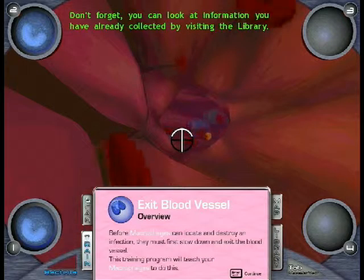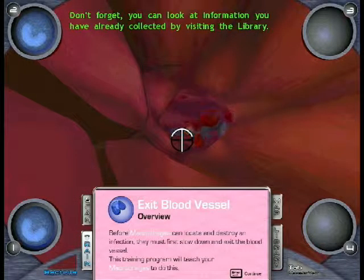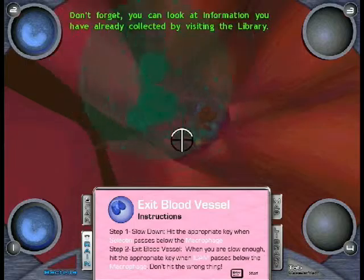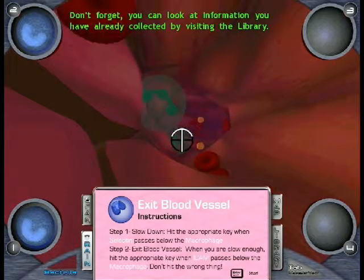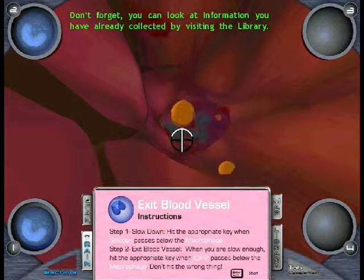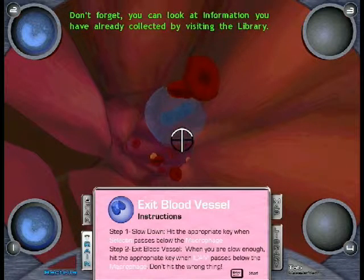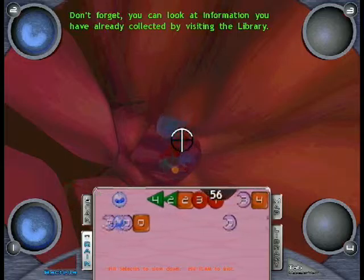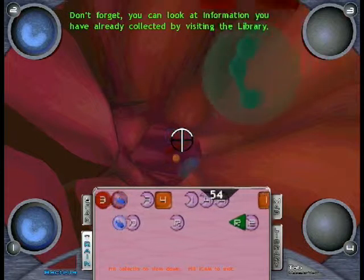Red blood cells are the fuel tankers of the body. They shuttle back and forth. Blood vessels are pipes made from living cells that look like large tiles lining the inside of the vessel tube. The cells lining the walls can pass along signals of distress, warning immune cells in the blood inside the vessel that there is a problem outside the vessel. Many bacteria attacks.